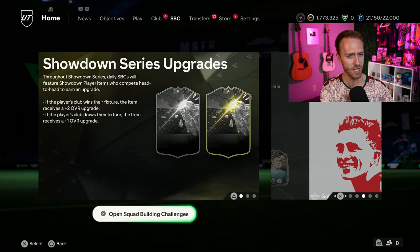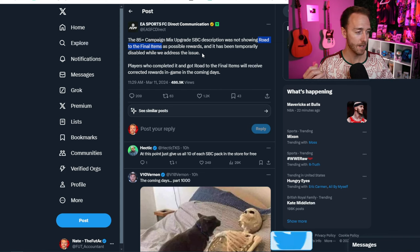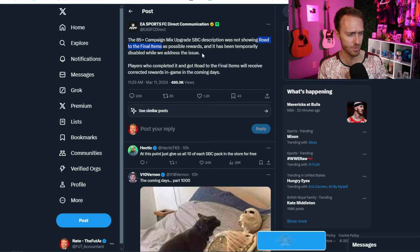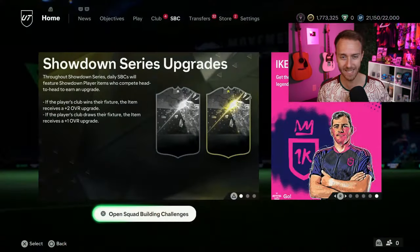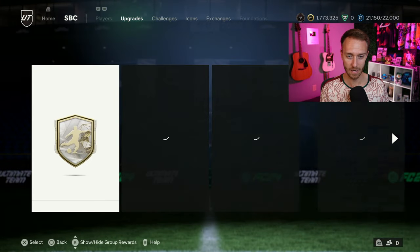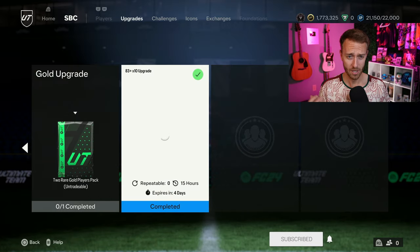It was a pretty slow day yesterday, but let's start off with something pretty interesting. EA finally realized another mistake we pointed out a couple days ago. The 85 plus campaign mixed upgrade pack — if you noticed, it's gone. They took it away because it did not show Road to the Final items as a possible reward. I don't know how it was easy to fix the icon Encore upgrade with the Thunderstruck issue but not this. Why can't they just add text to the SBC description and bring it back? I see nothing of the 85 plus campaign in the upgrade section right now, so it is still gone.